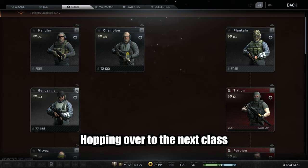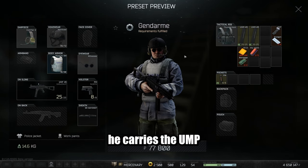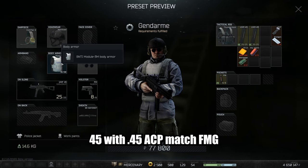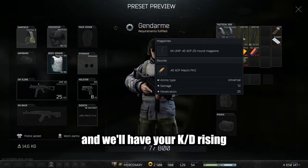Hopping over to the next class, we have Geronimo — no disrespect on his name, this is what we are calling him. So far this has been my favorite on this side of Scout, and here is the reason why. He carries the UMP45 with .45 ACP Match FMJ, and does 72 damage with 25 penetration. Can't forget to mention a nice red dot. This class is great and will have your KD rising.